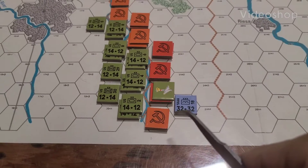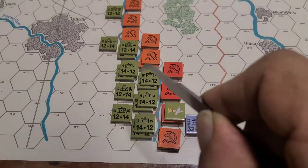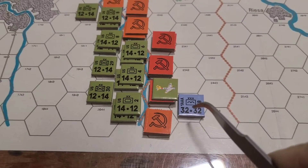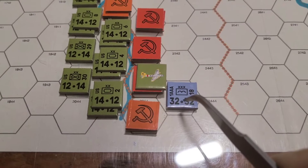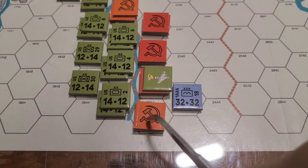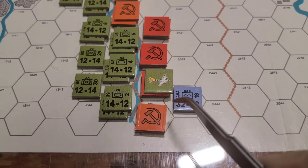All right, first attacks ready to commence. They give you a lot of leeway with these zones of control and the fact that you don't have to attack a unit that's next to you. I'm thinking about the first attack going to be the 18th Air Assault division, going ahead and attack from the rear. This unit here won't suffer any river losses.